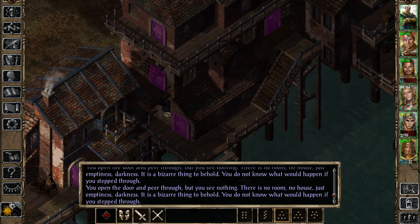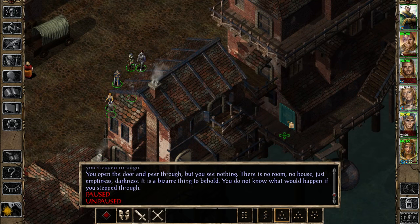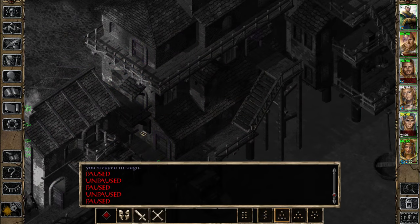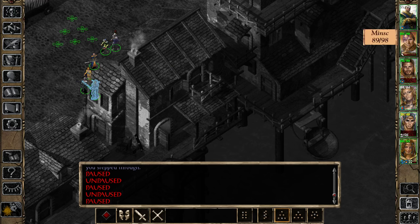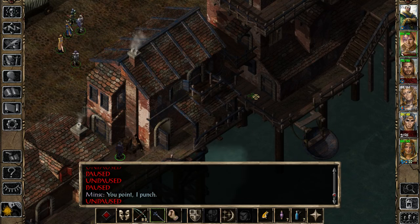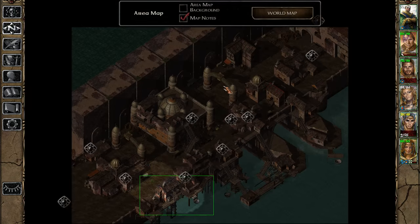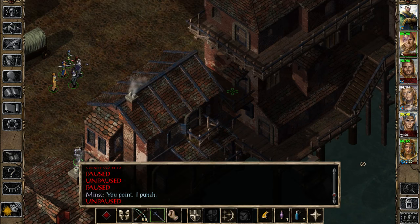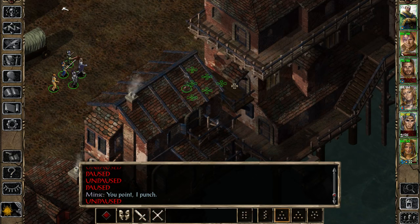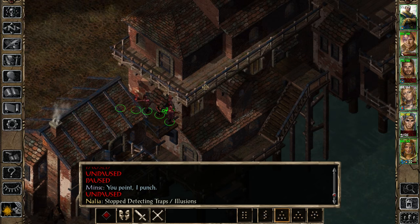Let's go over there - levels. Let's go to the inn. I wanna go to the inn. I wanna rest. Actually, I don't wanna rest. How do you go up? Let's have Minsk do this. You can't go there - there's no passage? Why can't I go to Delos Ars Inn? Because the entrance is through there. Let's go in there. Let's talk to people. Let's do things.